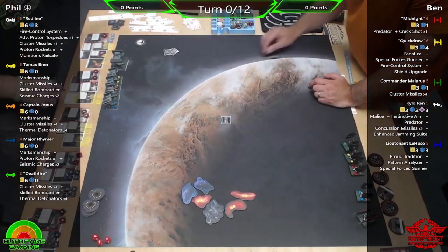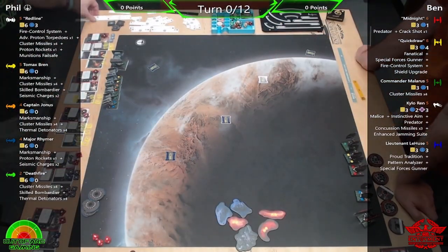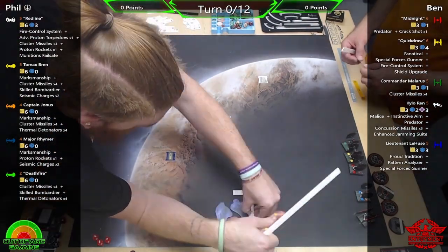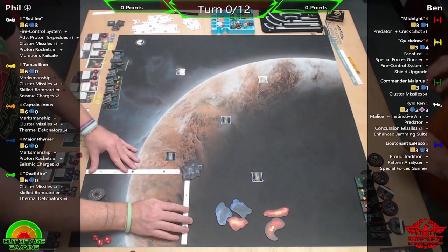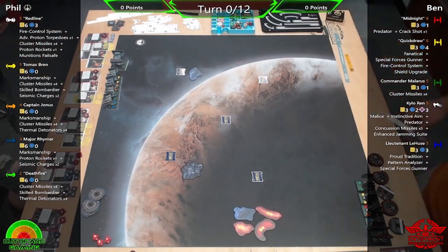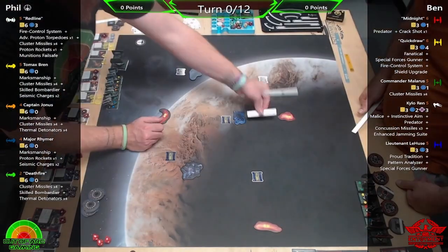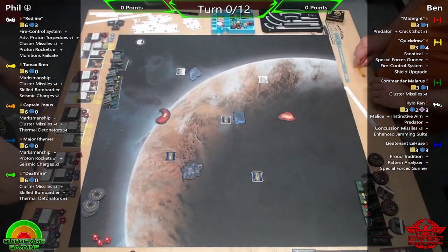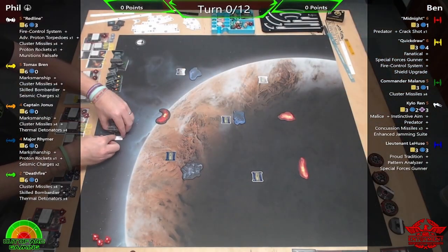Hello pilots and welcome back to another X-Wing flight video brought to you by Out of Art Gaming. My name is Phil, and today we have a 20-point game with one standard list and one extended list, because I wanted to bring a ship I haven't flown in a very long time. Joining us for this, we have James here to help out with the commentary.